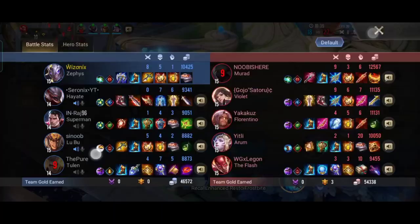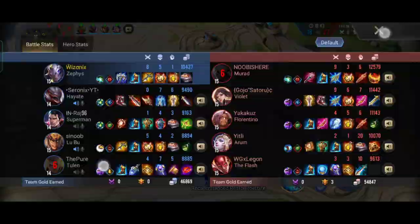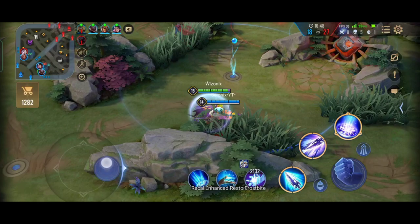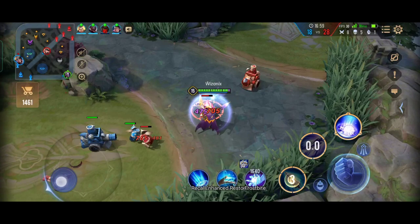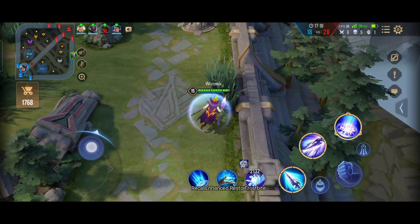Here's a quick tip for when situations like this happen: start pushing one lane. As a jungler you should be stronger than most enemy heroes. I started pushing the bottom lane instead of worrying about our high ground. This forces the opponent to respond — if they don't, you take their tower; if they send one person to stop you, you might kill them and still take the tower.